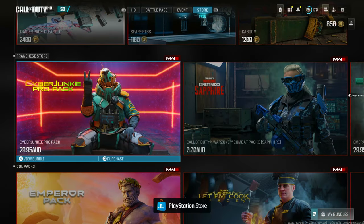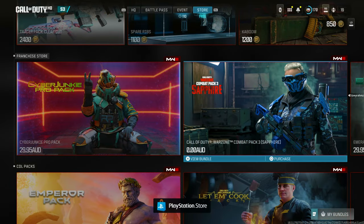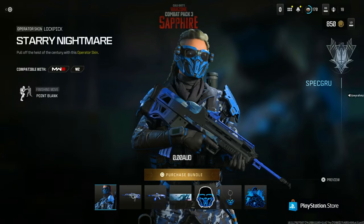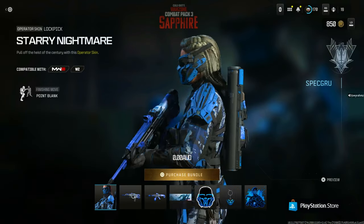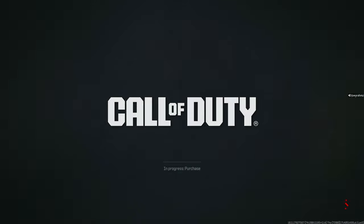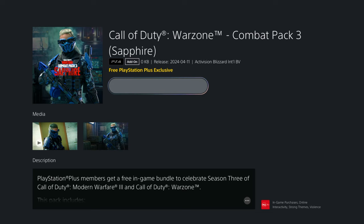If you back out of that, I'm going to show you the PlayStation-exclusive free skin you can get now. That's the Sapphire — go ahead and purchase this bundle. You get two free blueprints with it as well. You can just purchase it like normal, press square to add it to your library, and once you go back into the game it will be there.